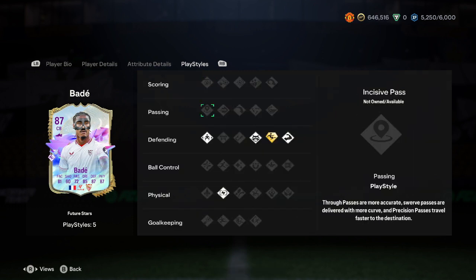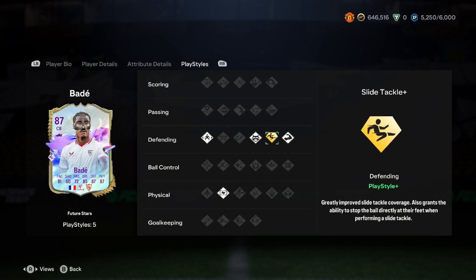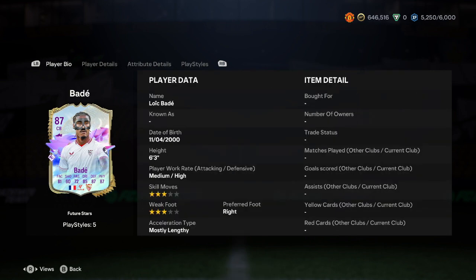Looking at the play styles — this is a really big factor. He has jockey, he has anticipate, slide tackle plus — so greatly improved slide tackle coverage, and it also grants the ability to stop the ball directly at their feet when performing a slide tackle. He has the bruiser trait, and he has relentless, so stamina doesn't even affect him.